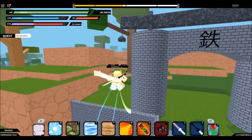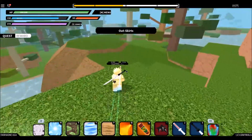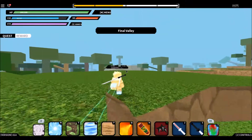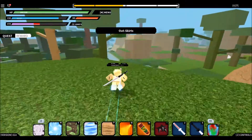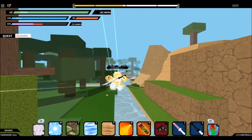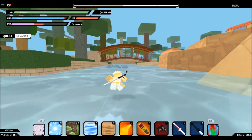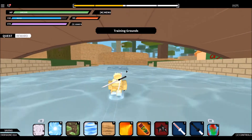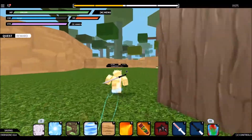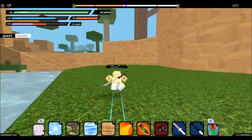Now to get the first farm, the 8 gates, you need to go back to the leaf village. The hawk spans every hour and 30 minutes. The 8 gates farm spawns here every 45 minutes.